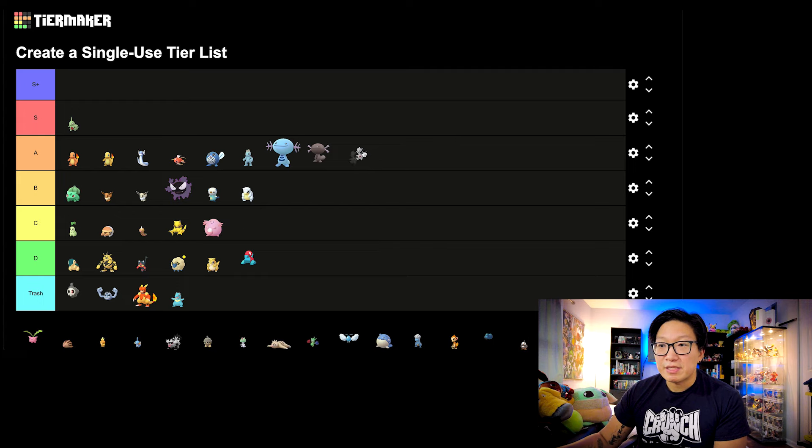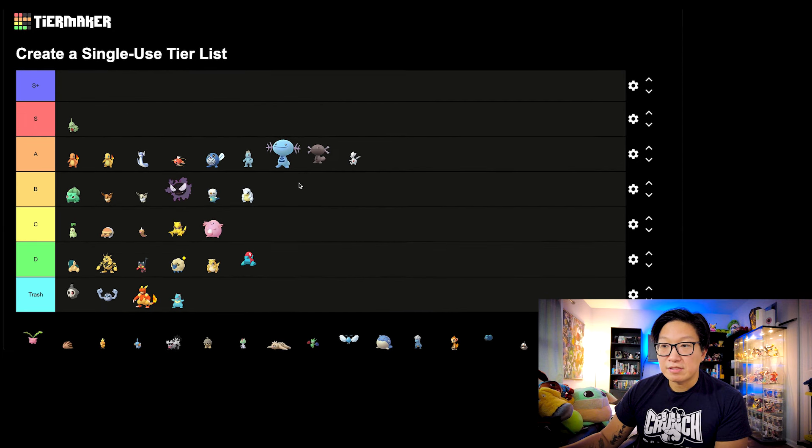Next up, we got Togetic. I'm going to put this in the A tier. Togekiss is one of those Pokemon where it's always going to be a staple, especially when it comes to PvP, and it got a Community Day move that it was needing for the longest time. I really like this being here — A is the perfect tier for Togetic and Togekiss.